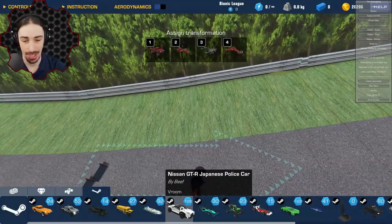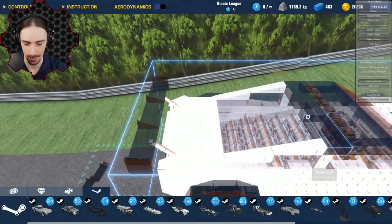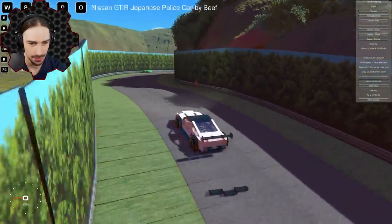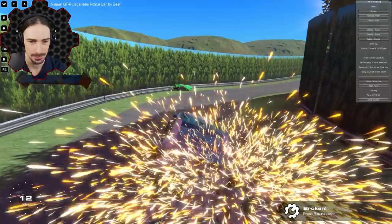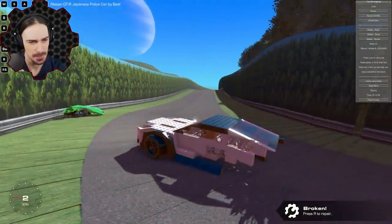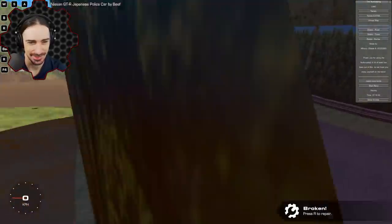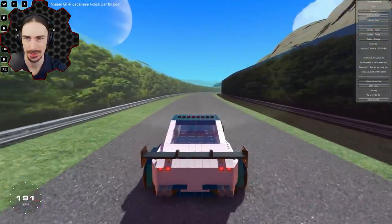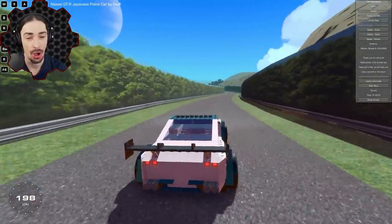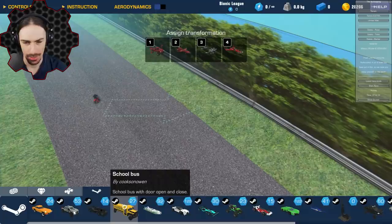After all these accidents, how about a Nissan GTR Japanese police car by Beef? We'll need some police backup for traffic control. The massive wheels don't seem to work well on the course — we're struggling just to stay on the road. Time to move on again.